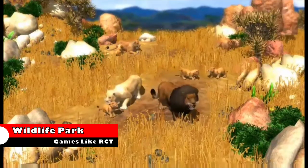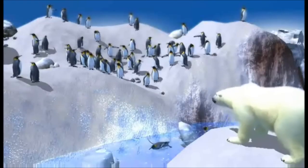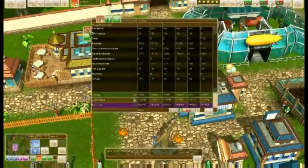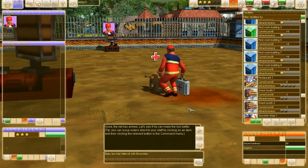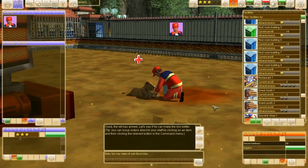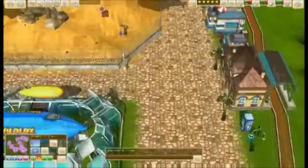Wildlife Park is a management and construction simulation game with many similarities to Zoo Tycoon. In the game, you are put in charge of a wildlife park and are required to maintain the finances and guests. The game has massive appeal to animal lovers, as it features over 60 different animals to populate your park. Popular animals available include lions, tigers, polar bears, pandas, dolphins, goats, and even hammerhead sharks.